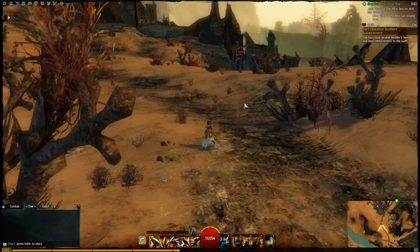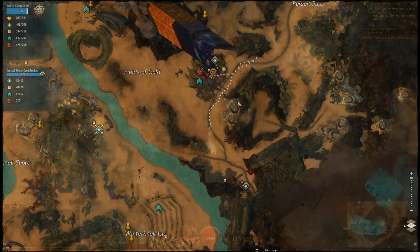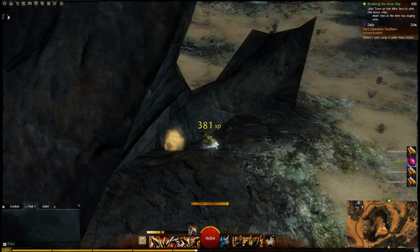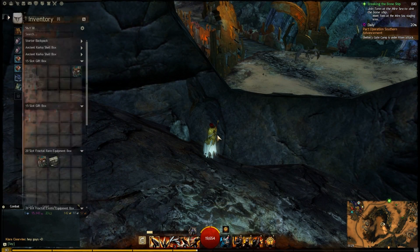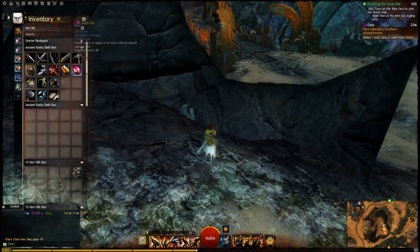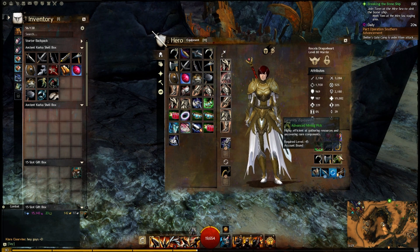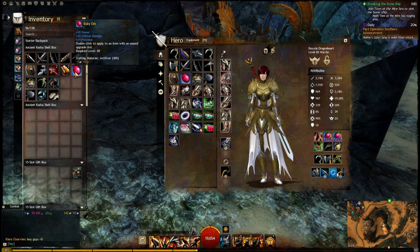I'll just go ahead and find the Orychalcum. After a bit of searching, finally got ourselves an Orychalcum. It just seems as though you can mine it, which, I'll be honest, you would expect. We got ourselves a ruby orb as well, which is probably the main reason why you would ever consider buying these advanced mining picks — for the extra chance at the rare components, which at Orychalcum level would be these orbs.